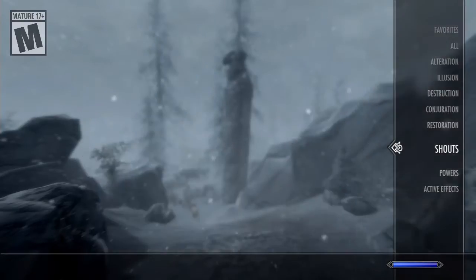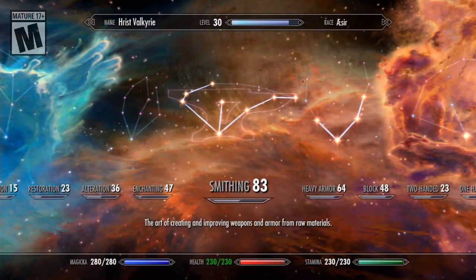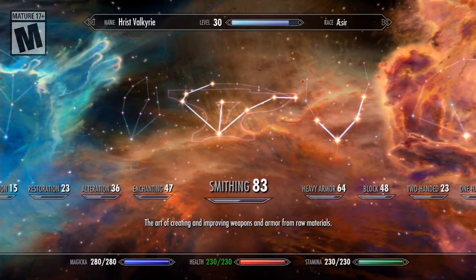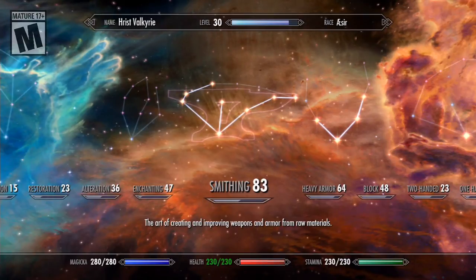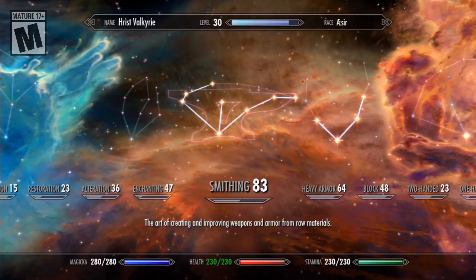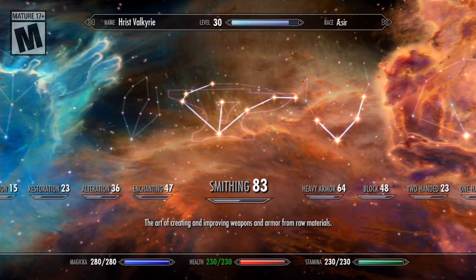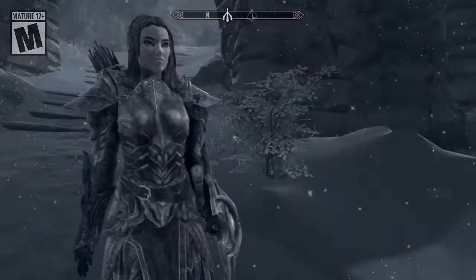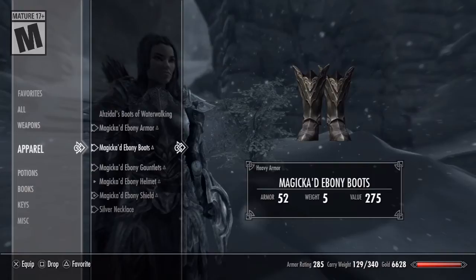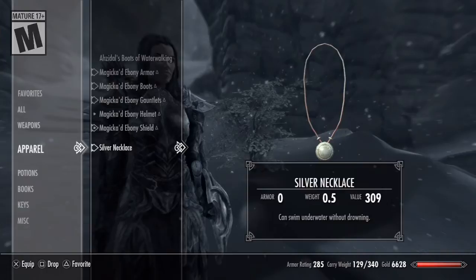I also leveled up my smithing a little bit, enough to give me Ebony level. All I did to get it up there was go to a silver mine, mine the silver, smelted it out into ingots, then made jewelry, which I proceeded to sell — which is why I now have a lot more money. With reaching Ebony rank, I was able to craft Ebony armor, which is actually the next level of the Valkyrie armor. Hooray, we finally have a new level of gear!